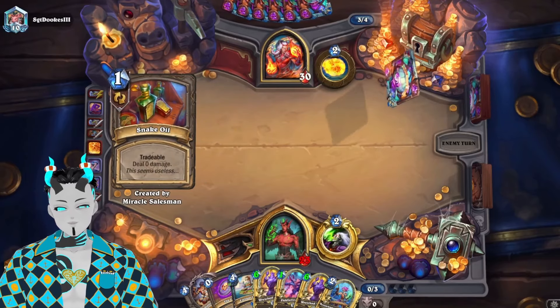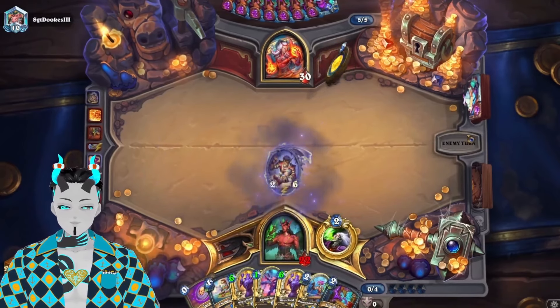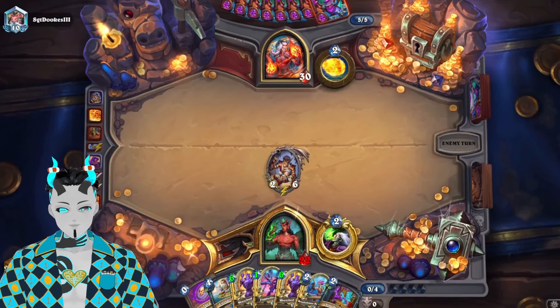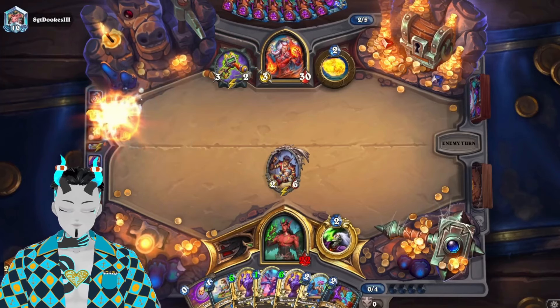Okay, there's Snake Oil. Soul Searching actually is pretty good. I'm expecting Mage not to have an answer to Dorian right away, so I'm just slamming him down right now. I know that could end up becoming a mistake, but I think this should be fine.